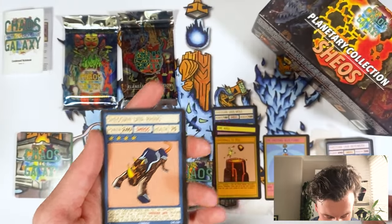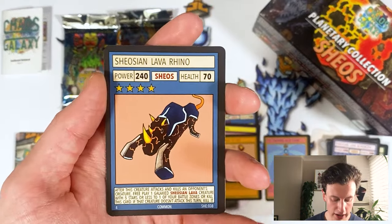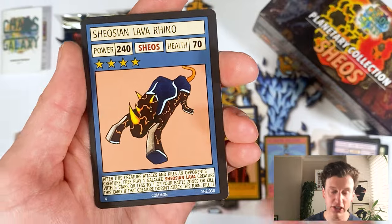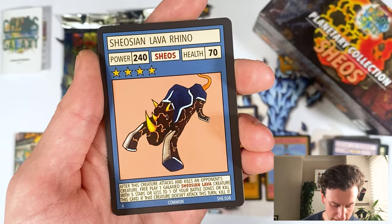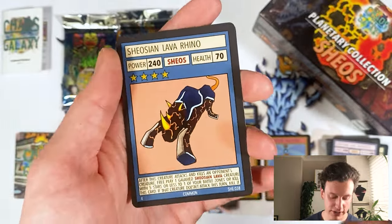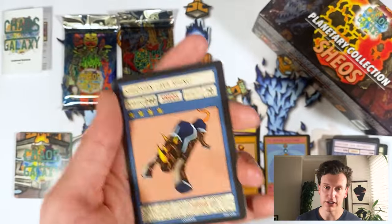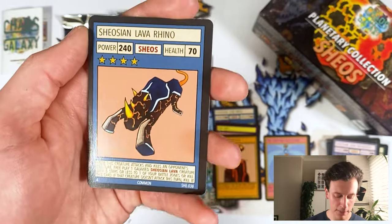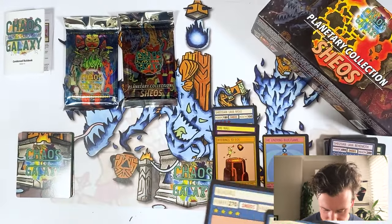Shiosian Lava Rhino — this is to go with all the Shiosian Lava creatures that come in the starter deck. 240 power, which is good for a four-star, and only 70 health. But after this creature attacks and kills an opponent's creature, you get to free play a Shiosian Lava creature straight from your galaxy that has five stars or less to one of your battle zones straight away. Or if you can't do that — if you don't have a battle zone or no creatures left — Shiosian Lava Rhino kills himself. That's what all the Shiosian Lava creatures do, and then if that creature doesn't attack this turn, you kill it as well. Kind of situational, but just helps you bring out Shiosian Lava creatures super quick and get some brutal attacks in, hopefully finish your opponent off very quick. Another new one I'm really excited to see. And then a Magmol to round things off.